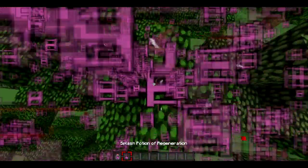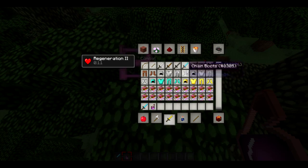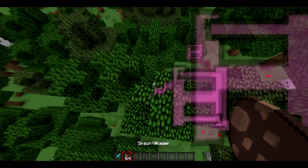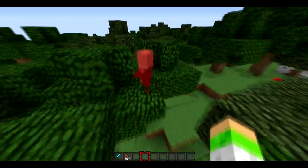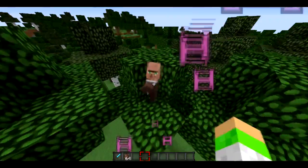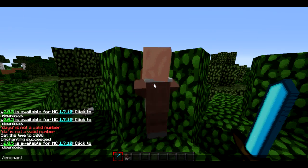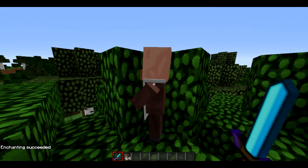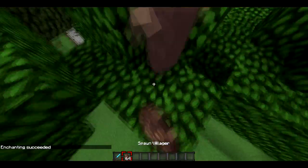Pretty sure the potion particles are from Hailstale. And then the particles — here they are. Criticals are going to be orange stars instead of red. And sharpness is going to be blue stars. Together, they will look like this.